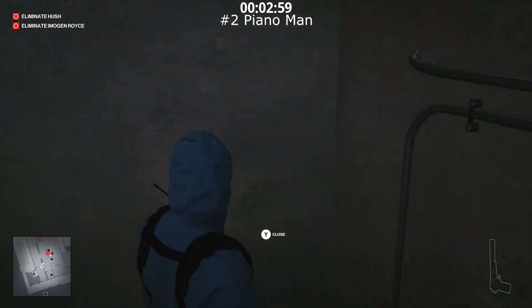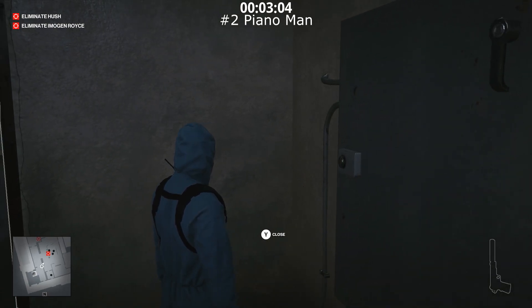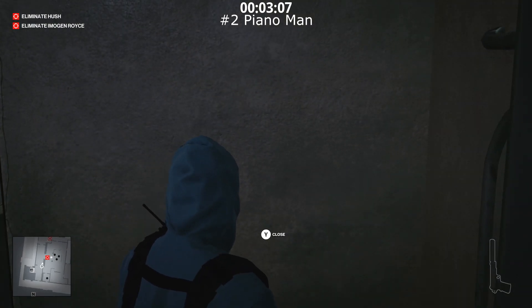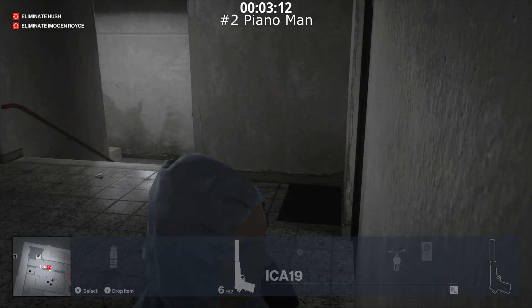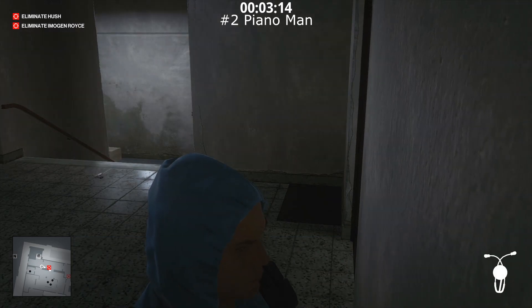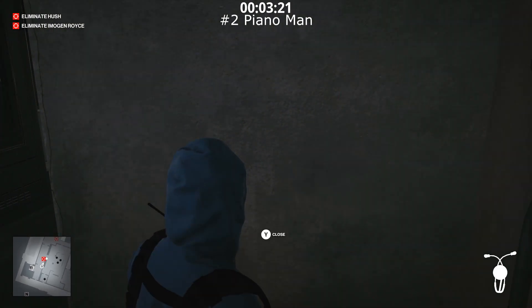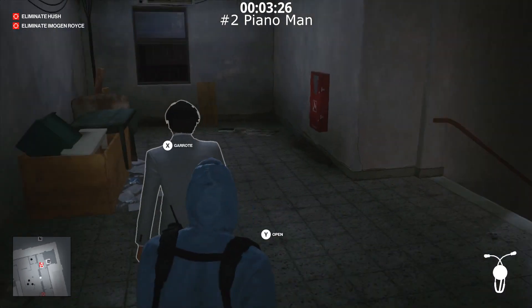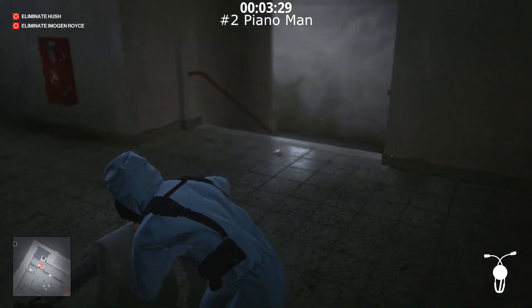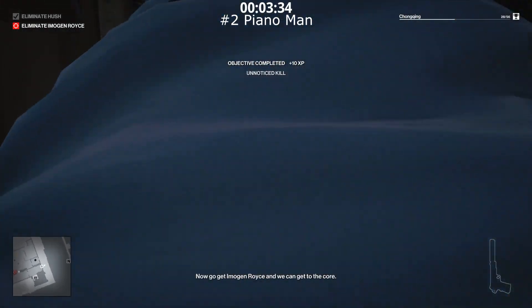Wait by the double doors because Hush's security guard will not see you there — he is the one who will recognize you as an imposter. Hush is coming back with his guard; he'll spot the pistol. Get your fiber wire ready. Hush will come into the room, so close the doors behind him and garrote him. Make your way out of here as soon as that happens, and there's your Piano Man achievement completed.